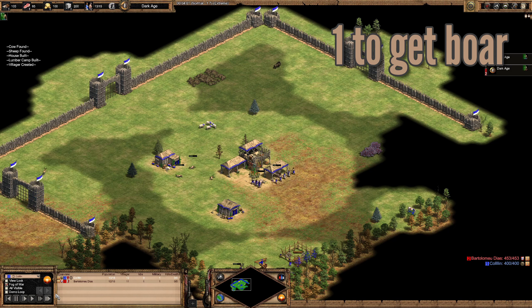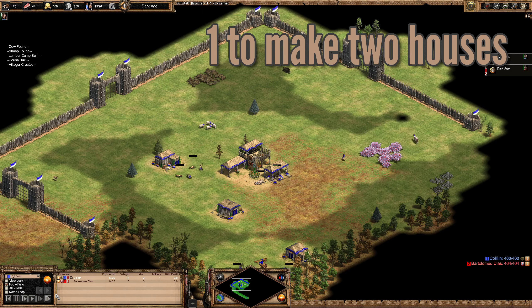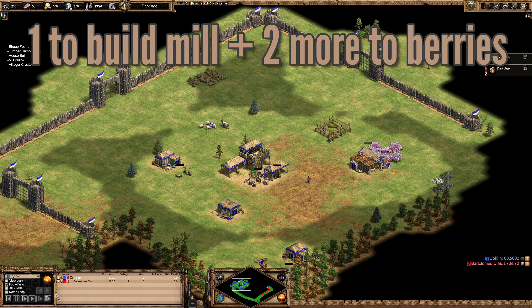That villager almost got forgotten. Part of why I almost forgot him is because I pushed two deer, and now my scout is going scouting. The next thing to do is to make two houses. This villager is going to the berries — she's actually going to make the mill first. You kind of alternate the build order; these are just the general concepts. You want to build your house before your mill. Generally you'll build two houses — you have enough wood for that and the mill when you have four on wood; you don't have enough wood when it's just three on wood. The general timing for when you get the second boar is when you have 180 to 120 food left on the first boar.